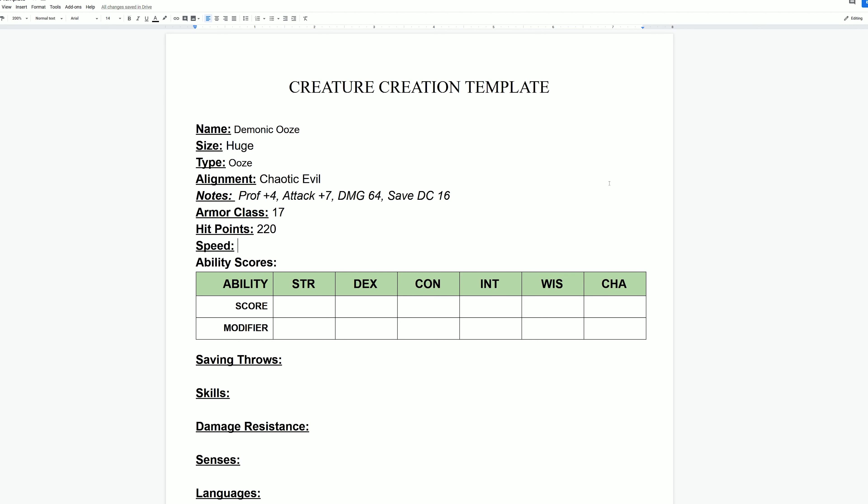Now that we have the really important information — armor class, hit points, attack bonus — we can begin to fill in the rest with our imagination. For speed, this ooze creature is going to be big, lumbering, and slow, so its movement speed is going to be 15 feet per turn. That's about half the speed of an average humanoid adventurer.